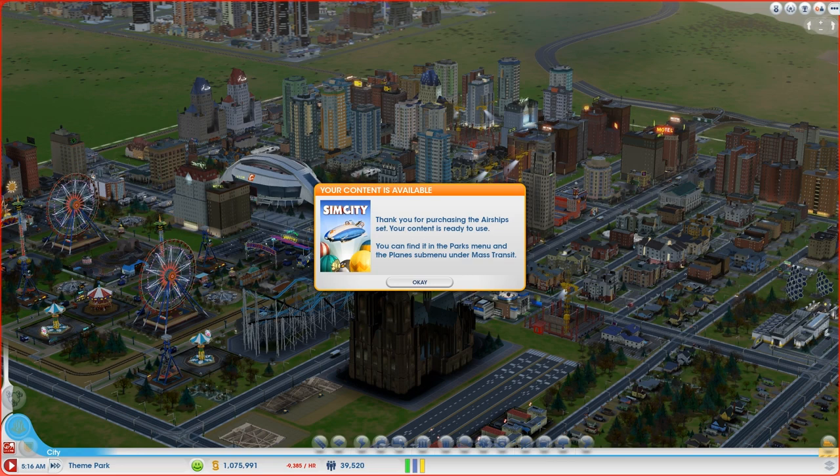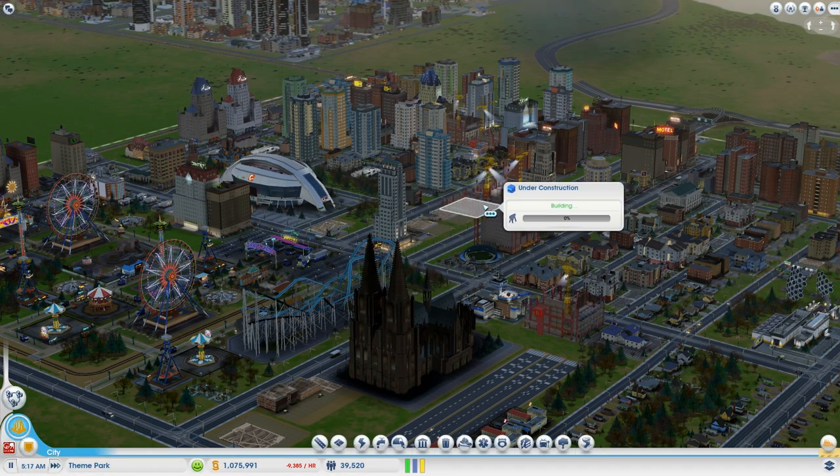So apparently it's like a mass transport system - you can promote stuff as well, get transport from cities to cities and all that stuff, getting some more tourists which is going to be pretty cool. It's £5.99, which is probably about $8, pretty much one module which is just an airship. A little bit pricey but let's just check it out and see how it goes.